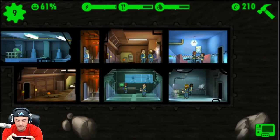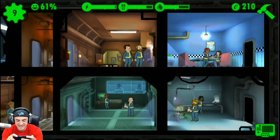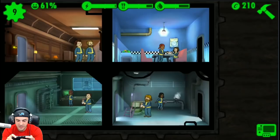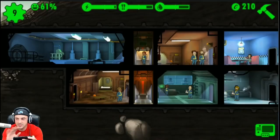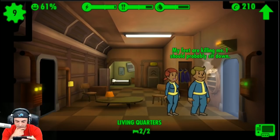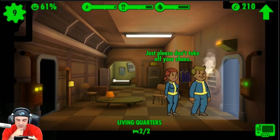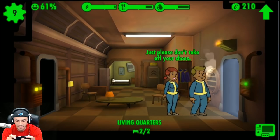We just have all dudes in there, so we need to get some breeding going on — you could say. Let's go ahead and put Anna Fish Sticks in there — she's not a main character per se, but she could be. Let's see what's going on. 'My feet are killing me — I should probably sit down.' 'Please don't take off your shoes.' It's not going so well for him. I feel kind of creepy — let's not watch them do their thing.